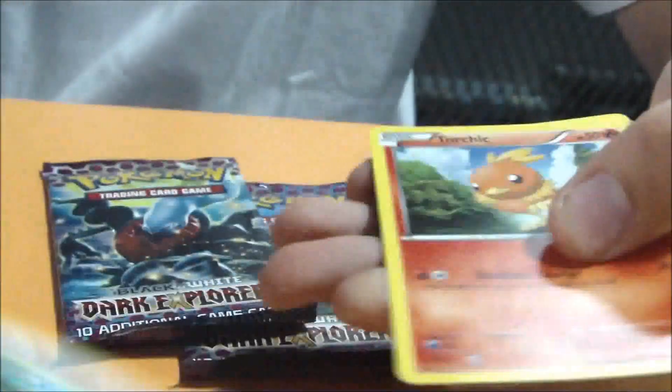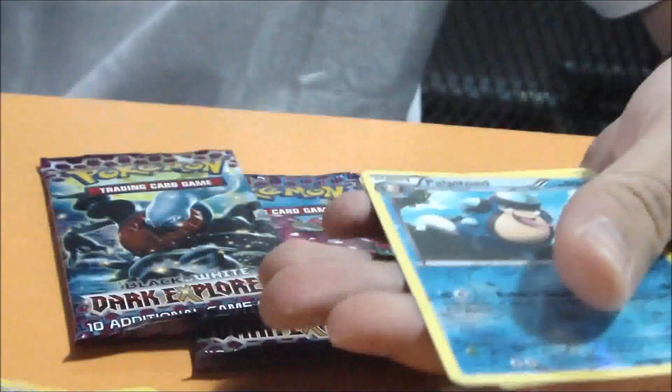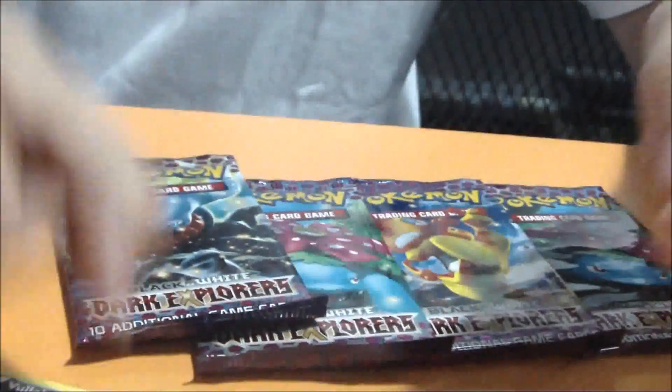And we have Vanillish, Torchic, Sandile, Eevee, Tempo, Torko, Wallaby, Random Receiver, a Holo Falcon Toad, and the Zoroark. Not bad, I guess.